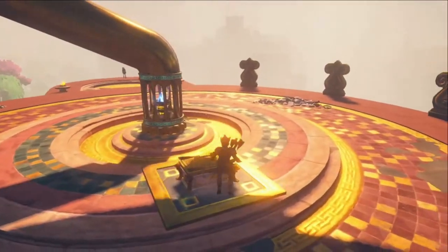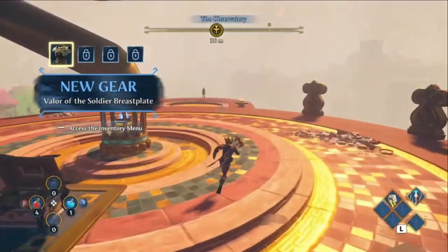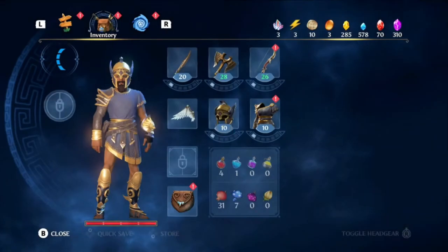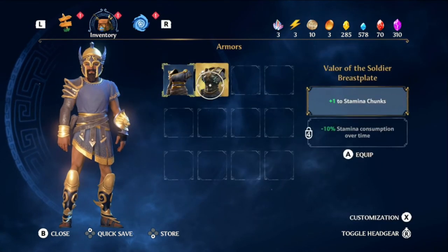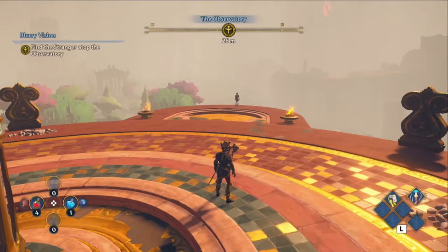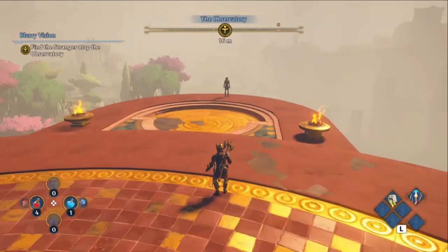Then you get up top here and there's another chest waiting for you — that's the breastplate, which gives more stamina. The one we're currently wearing gives extra health. If you switch, you go from four health bars down to three, so it's quite noticeable. For now I'm going to keep the health on.